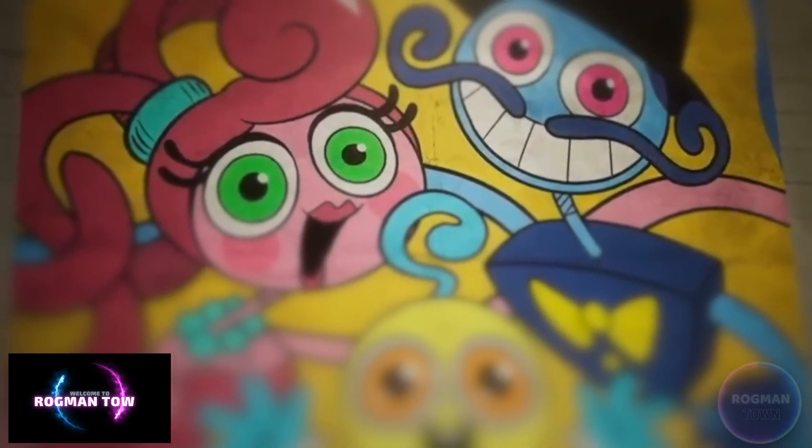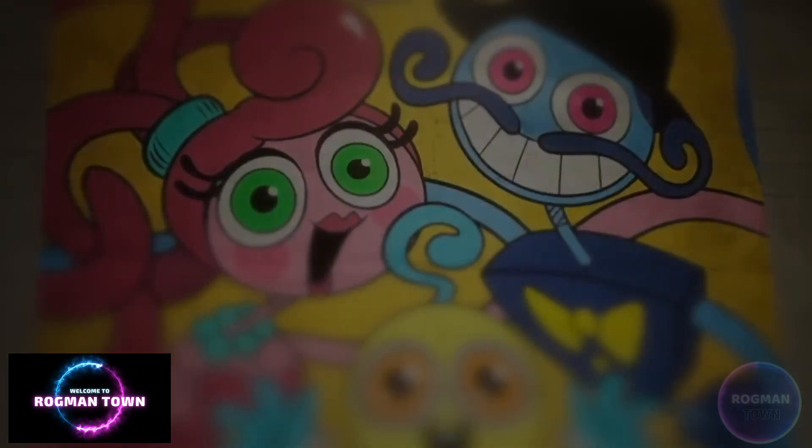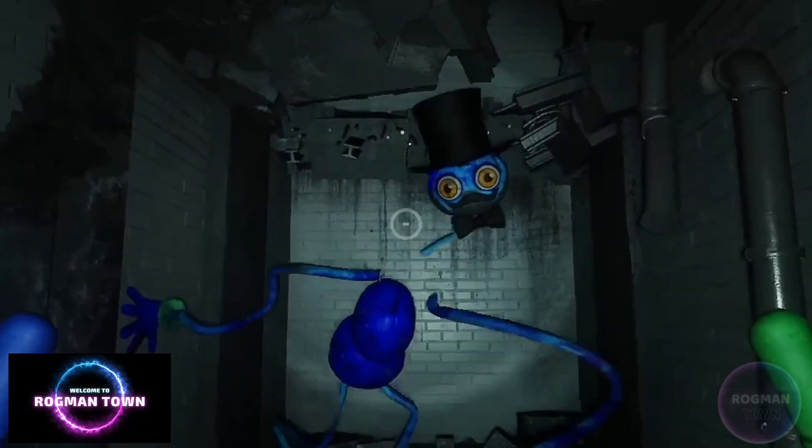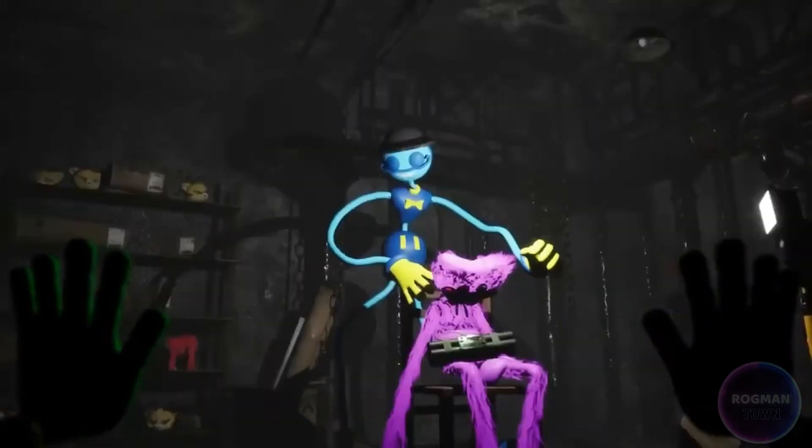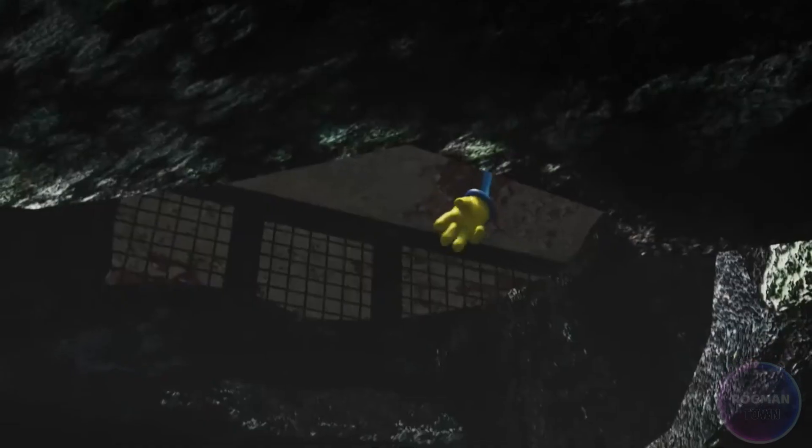Daddy Long Legs is a toy produced by Playtime Company who debuted on a poster in Chapter 2, Fly in a Web of Poppy Playtime. Not much is known about him, other than he comes in the Mommy Long Legs and Family set with Mommy Long Legs and Baby Long Legs. He was likely created after the success of his feminine counterpart, who blew up after her creation in 1991.